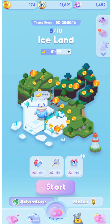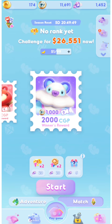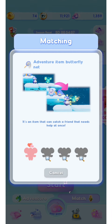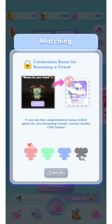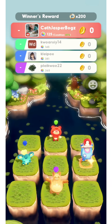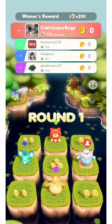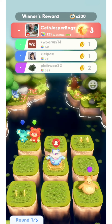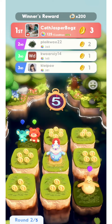Now let's play the Match mode. Click Match. In this mode, you will use tickets to play. I have two free tickets so we're going to use them. Just click Start. In this mode, you will choose the block with the most coins. If multiple players choose the same block, they will share the points. The player with the most coins in five rounds will be the first place winner, so choose the block strategically.